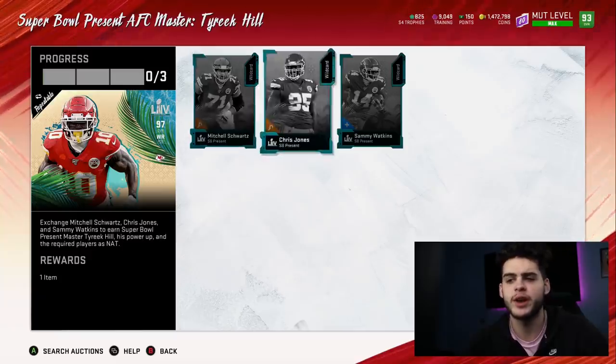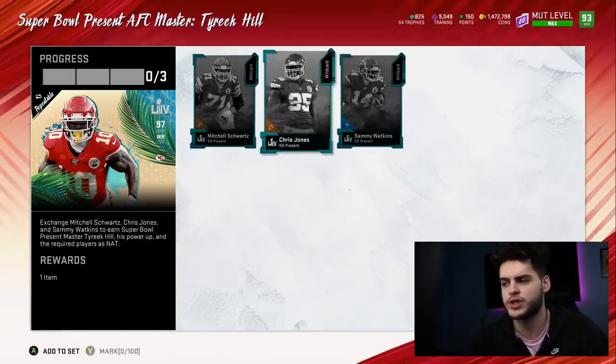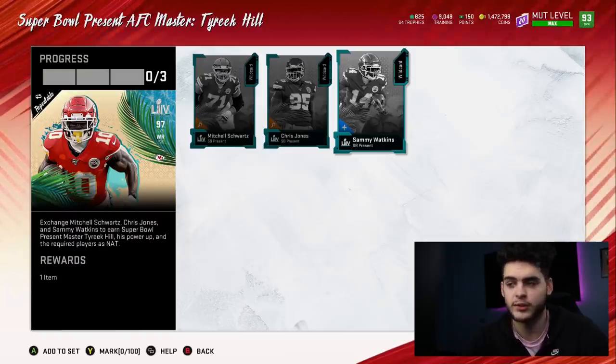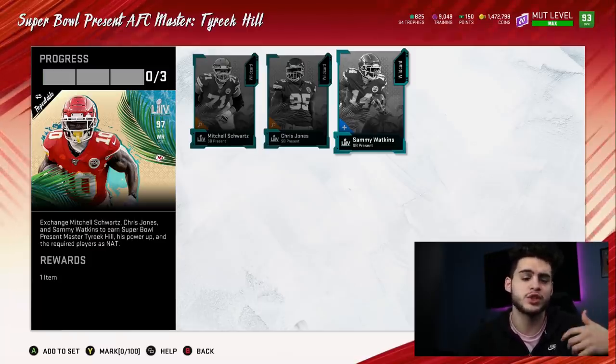There's also a fourth option: you can get rid of some players selectively. For example, if you want Tyree Kill and Mitchell Schwartz but not Chris Jones and Sammy Watkins, you can quick sell those two. That gives you about 34,900 training, which converts to about 340,000 coins of training. So you can end up getting Tyree Kill and Mitchell Schwartz for around 300K — solid value, considering Mitchell Schwartz alone goes for more than 300K.